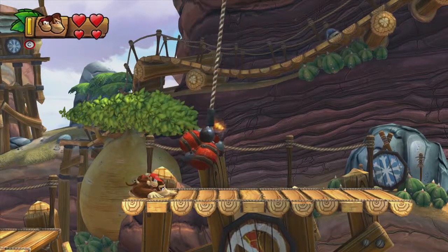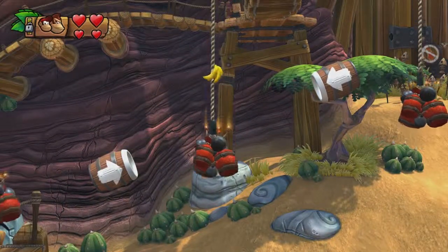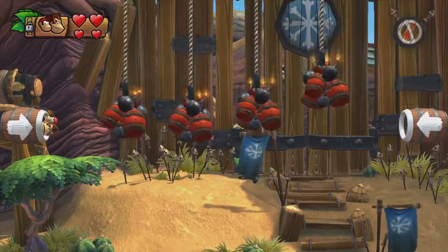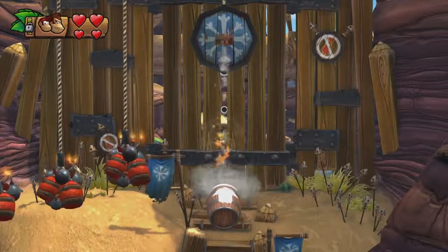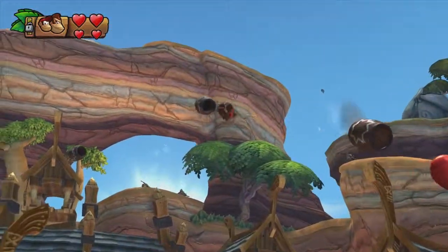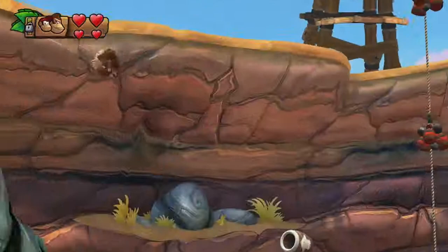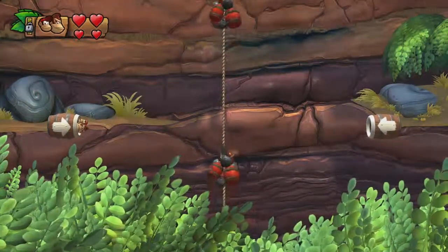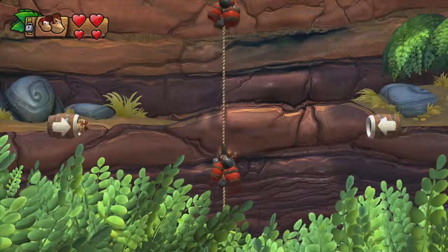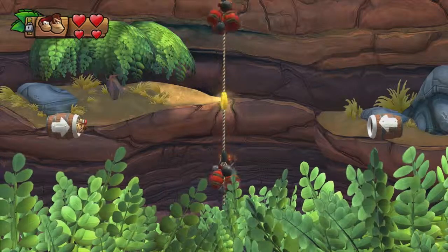Duck — jump. Got the K. Got you. Anything over here? No. I didn't get the one-up. Bunch of fish archers. Where is it? There should be something — or is it just dynamite? I think it's just dynamite. Ah, here it is — coin!